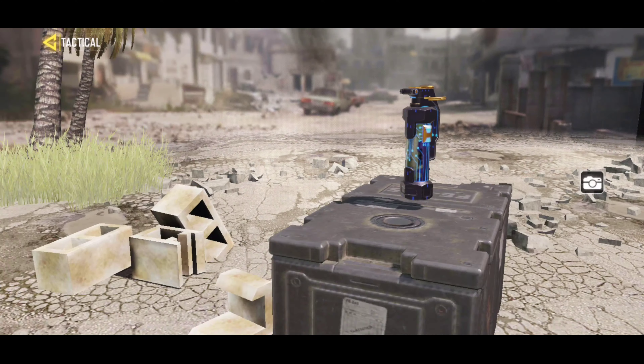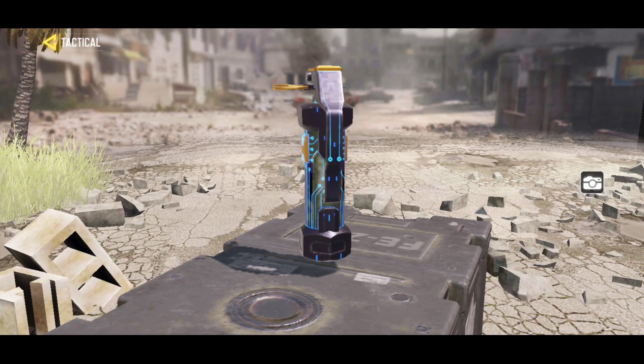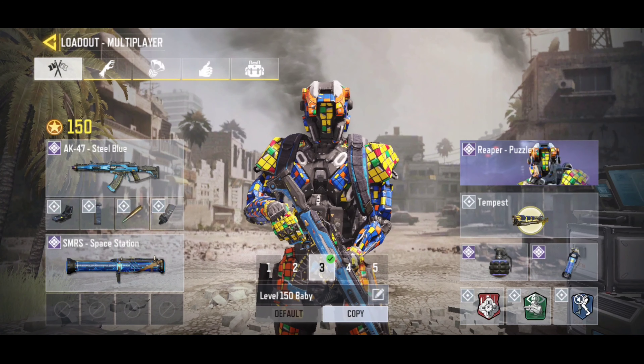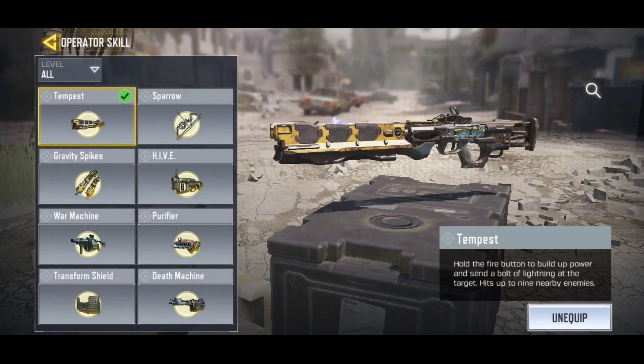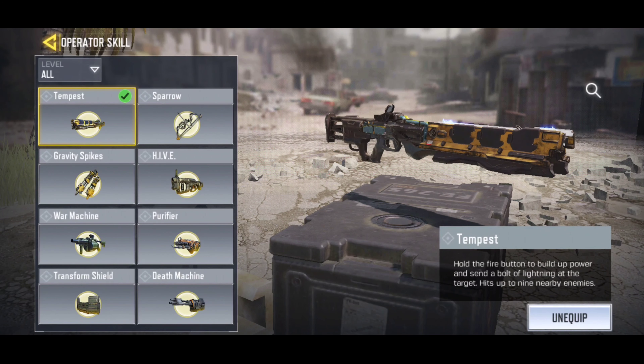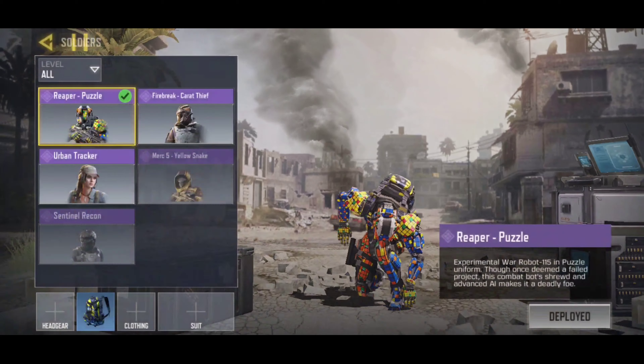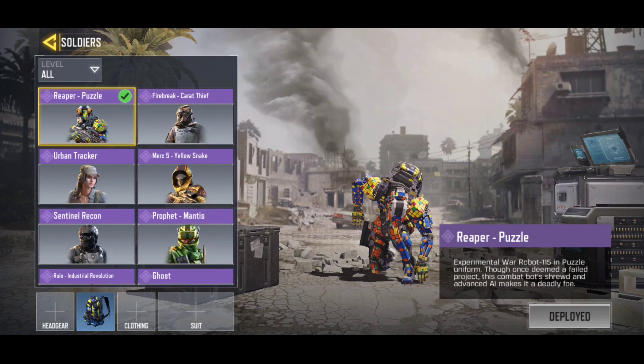We have our frag, sticking with the epic skins. For our secondary tactical we're using a flash grenade. For our operator skill we're going to be using the Tempest — I might call it a Tesla. It's freaking dope, I actually like that.